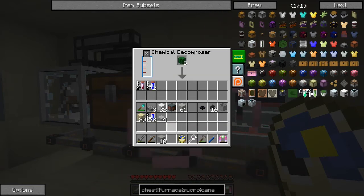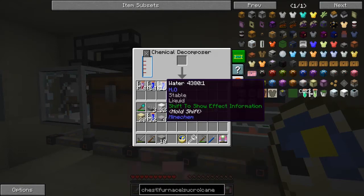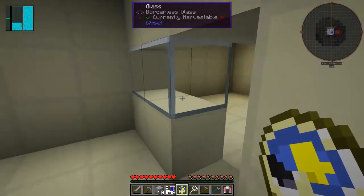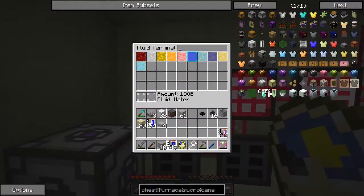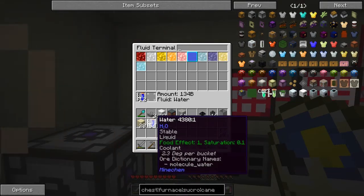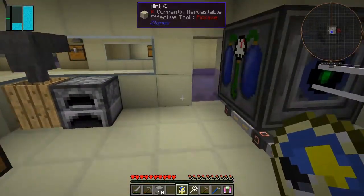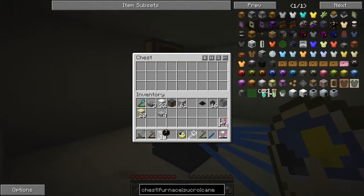We're going to decompose some bits and pieces. I'm still waiting for that ender chest by the way. We get a reasonable amount of water out of that — it was four, so we got about five stacks. Let's put all of that in here. I don't need any of it for the time being. Let's have a look how the ender chest is doing — we've got one in the chest here.